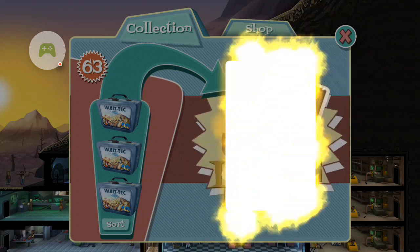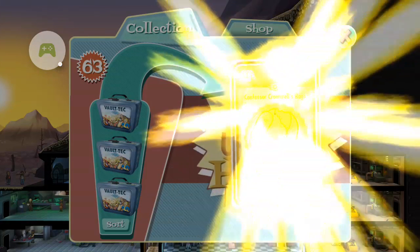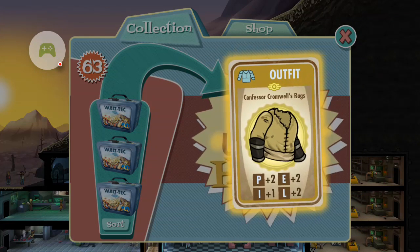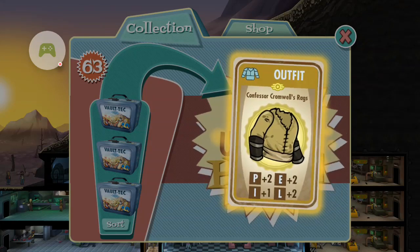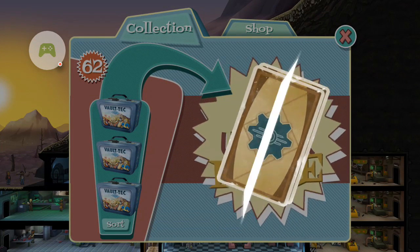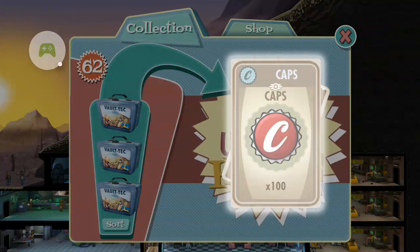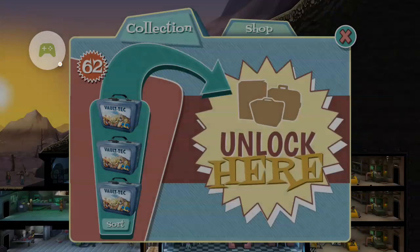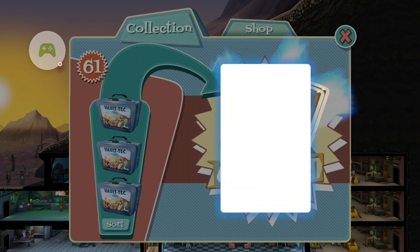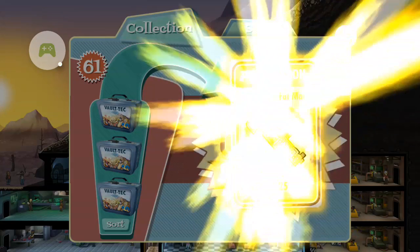Waitress outfit for Jilly — that's not bad. Some kind of junk, Giddy Up Buttercup — good. Food and caps. Confessor Cromwell's rags — four perception, two endurance, two luck, and one intelligence. Nothing too crazy but it's one of those outfits that buffs a bunch of different stats, so it's worth it. At the beginning we only got one legendary in the first ten boxes, and now we've got four. It's definitely going better in the second half.